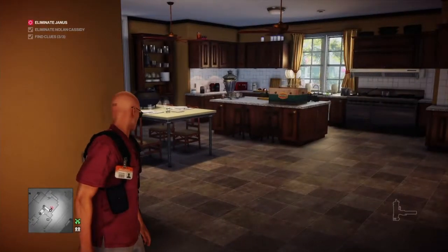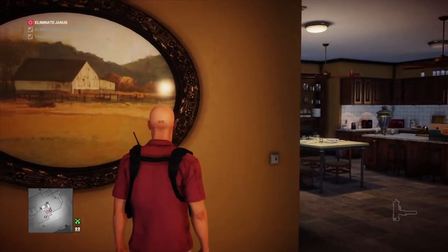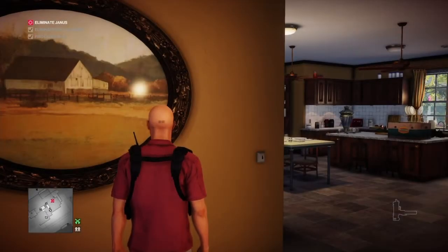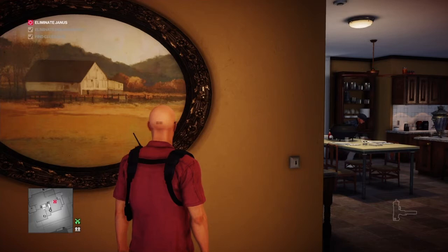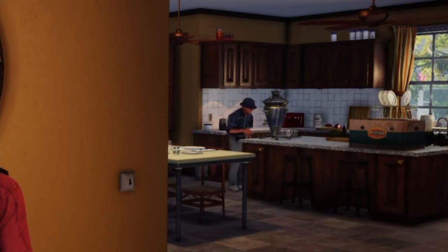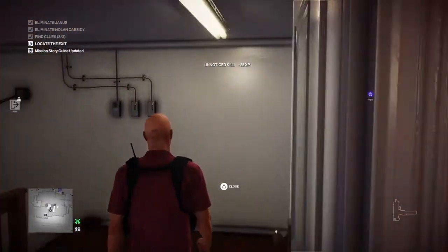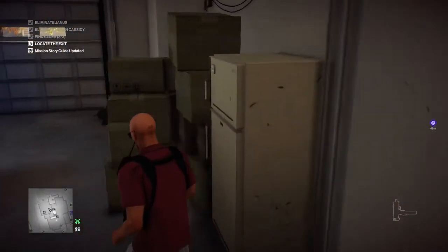I'm going to wait right here around by the entrance to the garage. You don't have to wait around at all — you can poison the glass, leave the building, and wait by the bus stop or any other exit you choose. Janus has arrived, he's spotted the tea, and he is now going to drink it — which instantly kills the old man. You may have survived the Cold War, but you didn't survive the hot coffee.